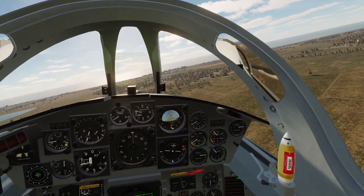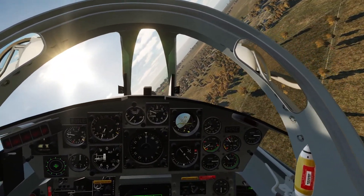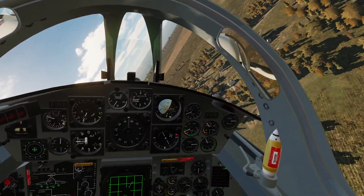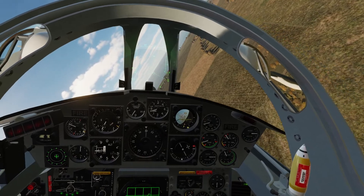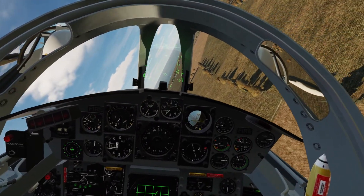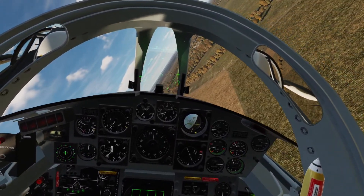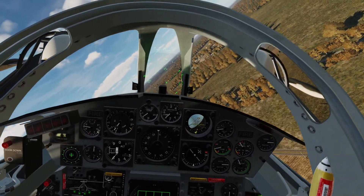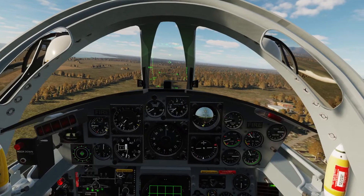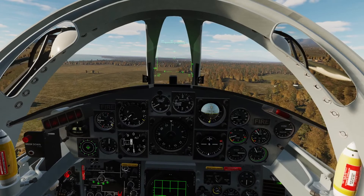We're going to try to do a bombing run here. Per the book, this is how they did it, and we're going to try to do it as best we can in DCS. We're turning towards the target, descending to 500 feet, full military power. At 500 feet, we want to speed up to about 550, maybe 600 knots.